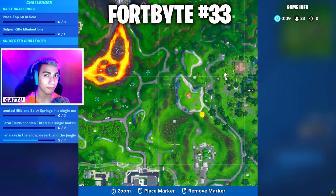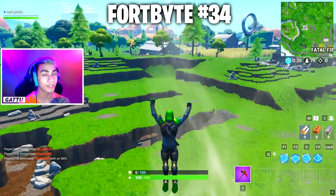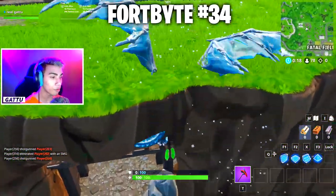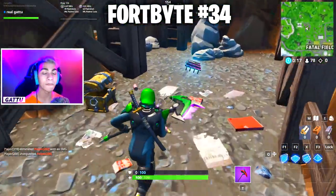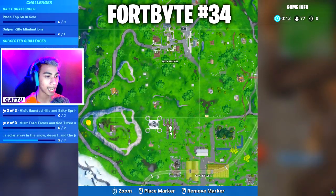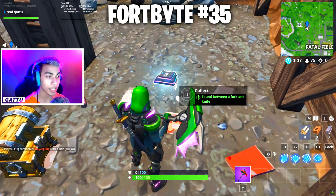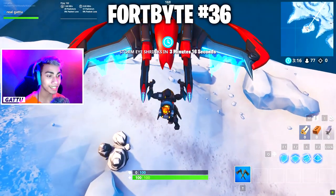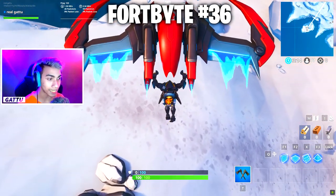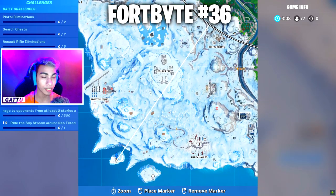Fortbyte number 34 is found between a fork and knife landmark next to Fatal Fuel — drop down inside and collect it. Fortbyte number 35 is awarded for gaining 2,125k XP. Fortbyte number 36 is accessible as the Sentinel on a frozen island — equip the Sentinel outfit and go to this exact place to complete the challenge.